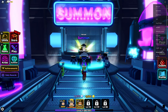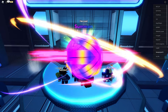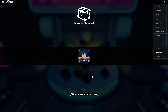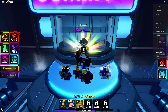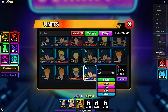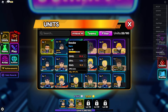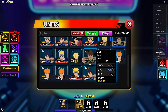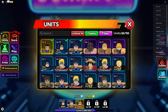Go back to Summon and do another summon. I got John. Now go into Units and equip John — you'll need to unequip someone to make room. I chose to unequip one of my units and then equip John.